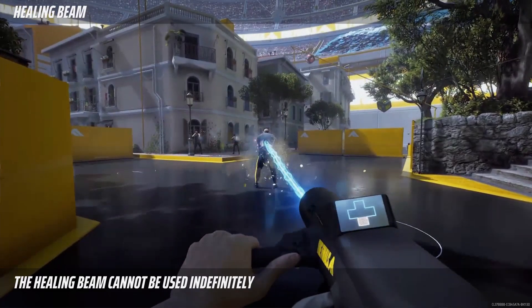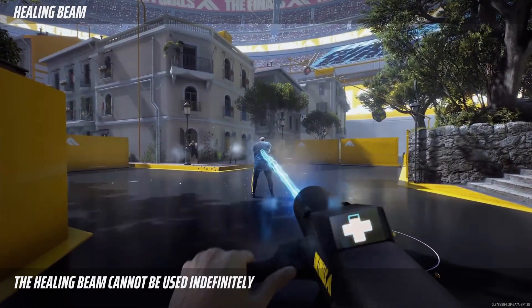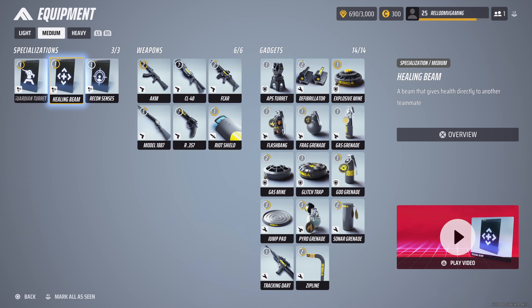The healing beam has limited range. You pull out the gun and heal your teammate while they're still in battle. But if they break your line of sight you can't do it anymore — it doesn't go around corners or through walls. And it's not going to keep them alive indefinitely while they're fighting — it won't absorb bullets. It's meant to add back health after a fight, not to keep someone alive mid-battle.